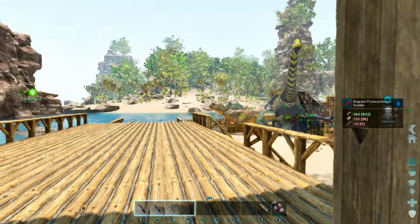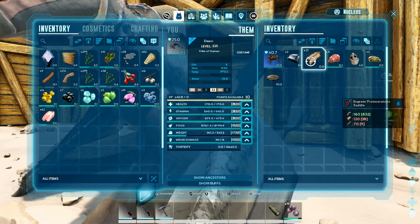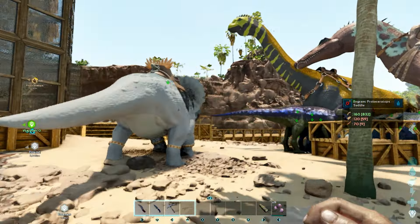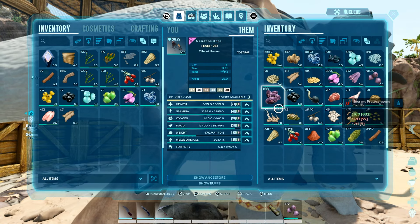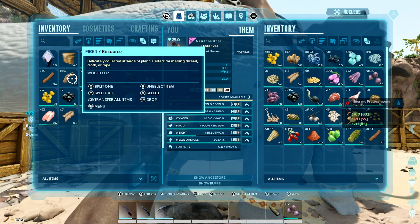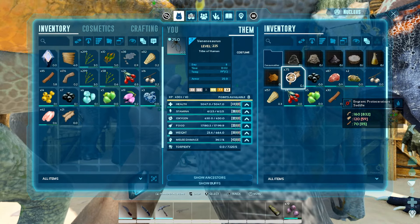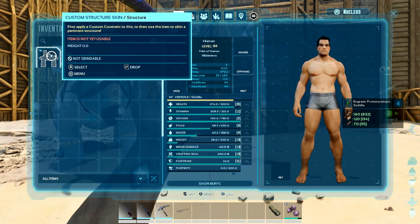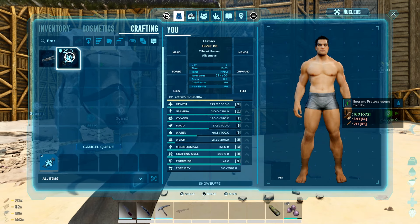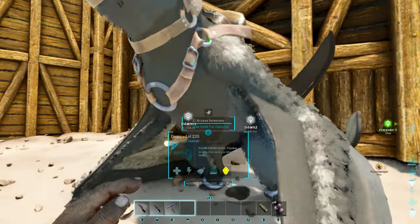I'm guessing I might have hide on one of these dinos. Where's my Dirk? Do you got any hide on you? You got 21, that's not enough. You have quite a bit of wood actually, so let's send that over. Split that and that should be enough. Did you get hide? You do have some hide — that is enough hide, and we can make this thing. Boom!